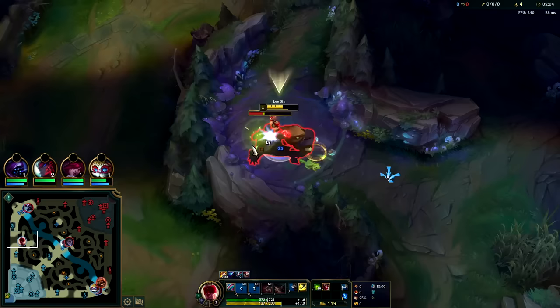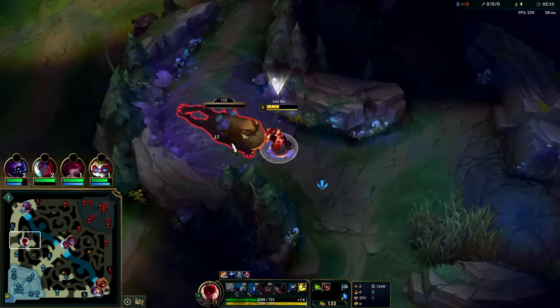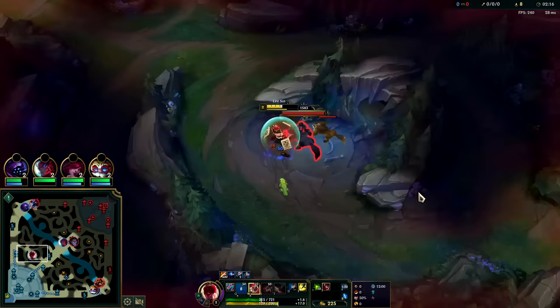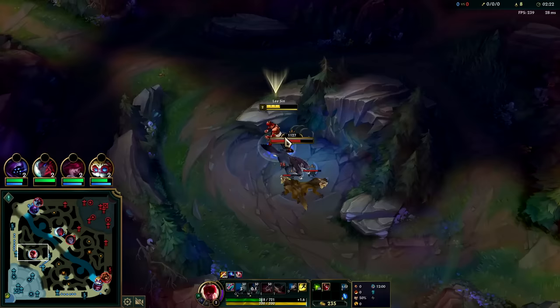As long as you're getting most of your empowered autos off, especially since we have blue buff our cooldown and ability haste is pretty high. If you go for E at level two that's totally fine — you'll farm slightly less healthy, not the end of the world. Looks like Jarvan started on his red buff, so Jax needs to be careful of that.